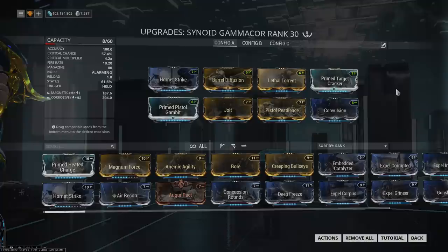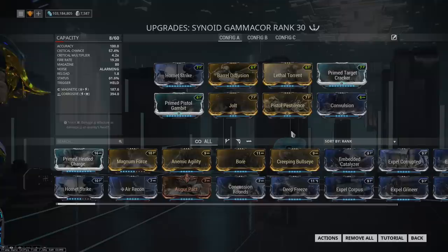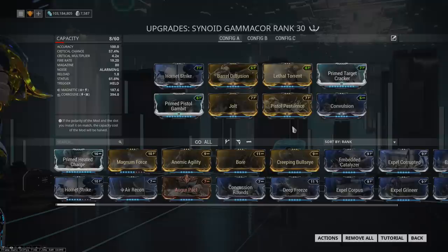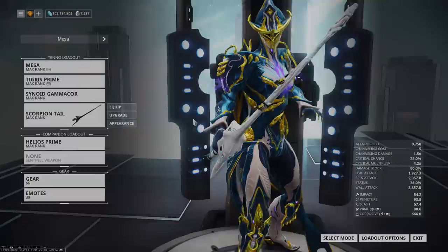To quickly explain: I don't use max elemental damage like from Primed Heated Charge because I want to proc Corrosive. The only thing Mesa's four can have trouble with is incredibly high level enemy armor, and if you proc Corrosive a lot that becomes significantly less of an issue, meaning you're good at taking out everything in the game. I'll have a video going over proc weighting and diluting your status pool, but for now just understand the reason is: armor bad.